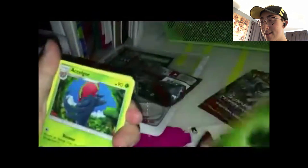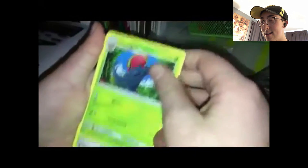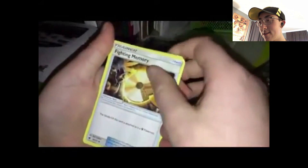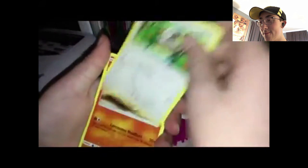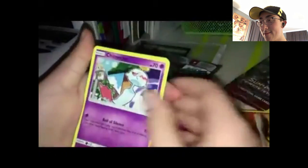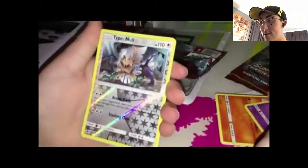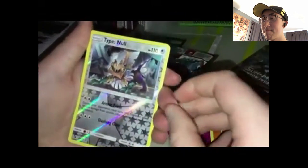So you get leaf energy, Excadrill, counter energy — even then he still opened most of the packs. Fighting memory, Starly, Mumo, Chimchar, Buneary, Shelmet — type null reverse. That's amazing.